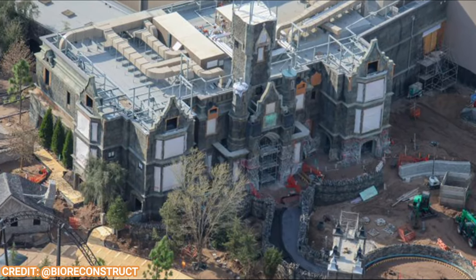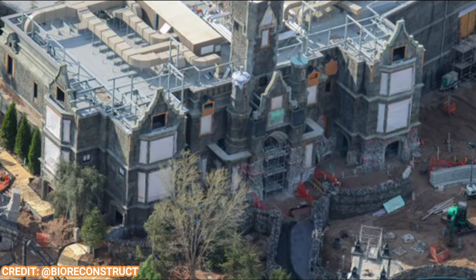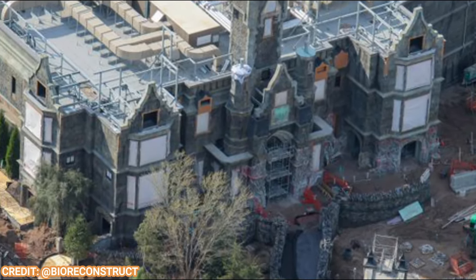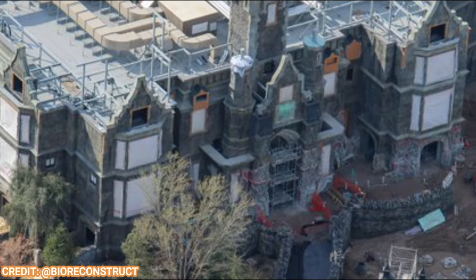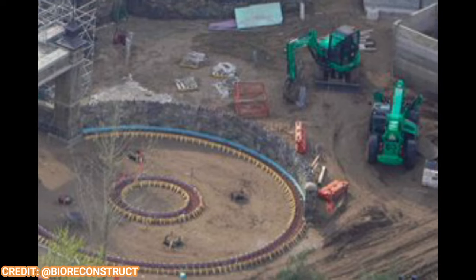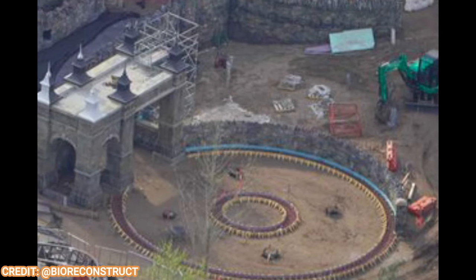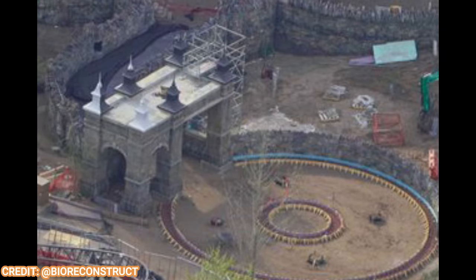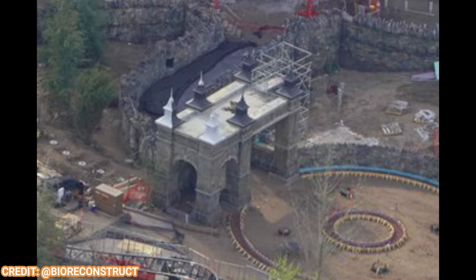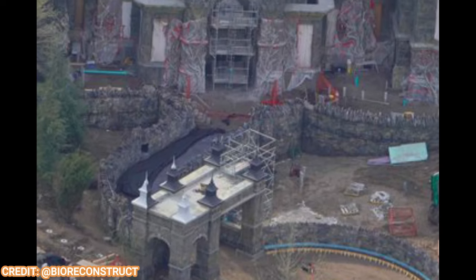Moving along to the Dark Universe, you can see the manor — Monsters Unchained — which actually looks fantastic, and the scaffolding is slowly but surely coming down the main portion of that facade. Here's a better look at that, and the entrance gate. They even have their own little concrete pavement area marking the entrance plaza to the attraction, and the spiky walls continue with very intricate details on this facade.